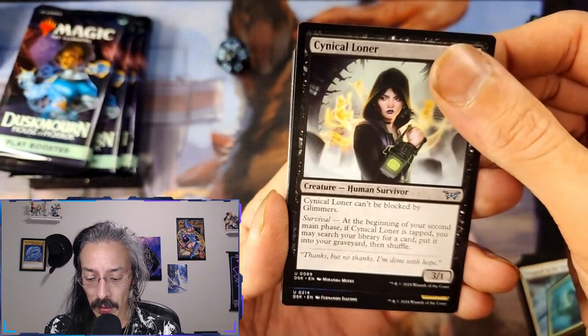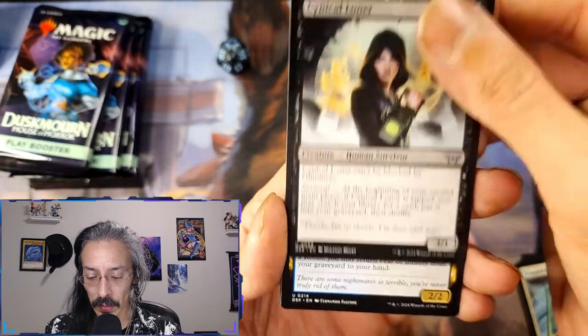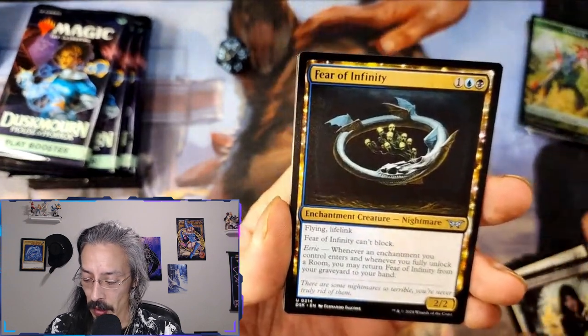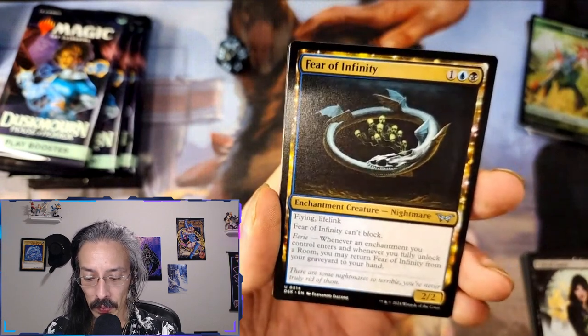Search your library for a card, put it in your graveyard and shuffle — that could possibly be cool. Two-two flying lifelink: Fear of Infinity. It's like one of the ugliest ouroboros representations I've seen so far.